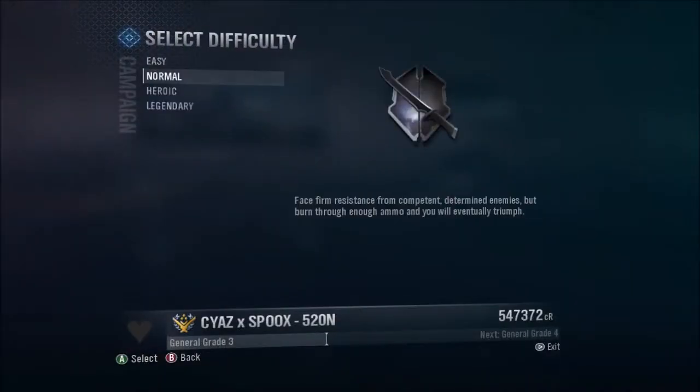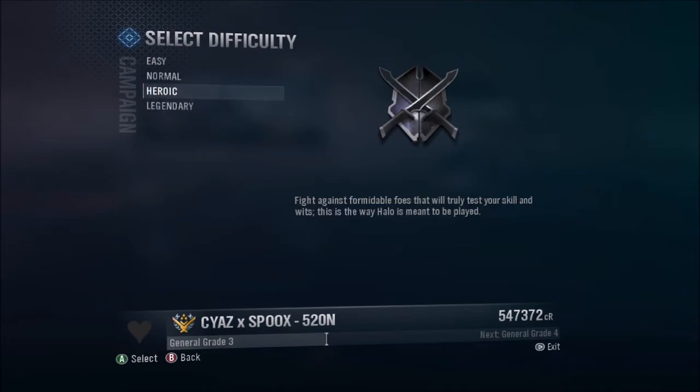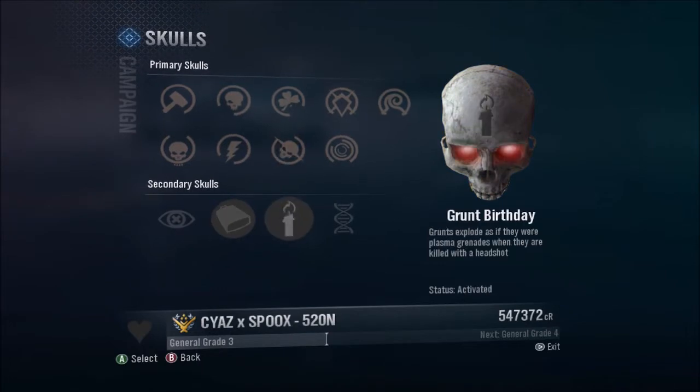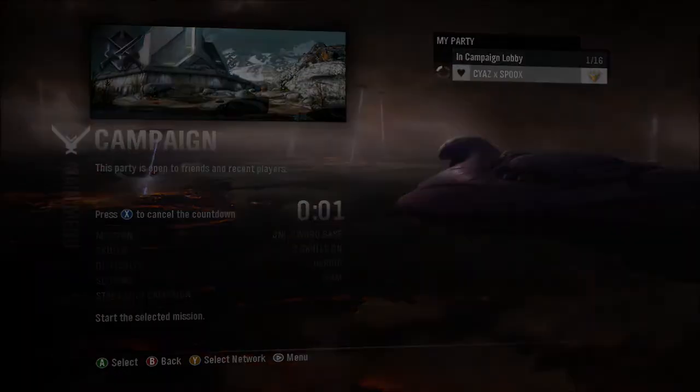I recommend normal or heroic — legendary is probably a no. I normally go heroic. You can put scoring on if you want, it gets you more points but there's no real reason for it. Go ahead and start up the mission.